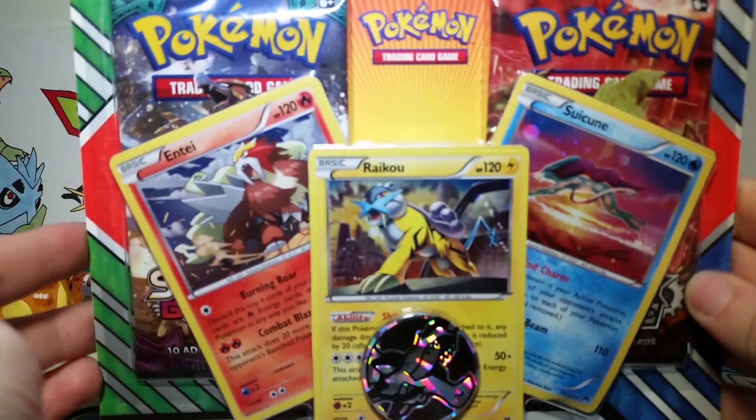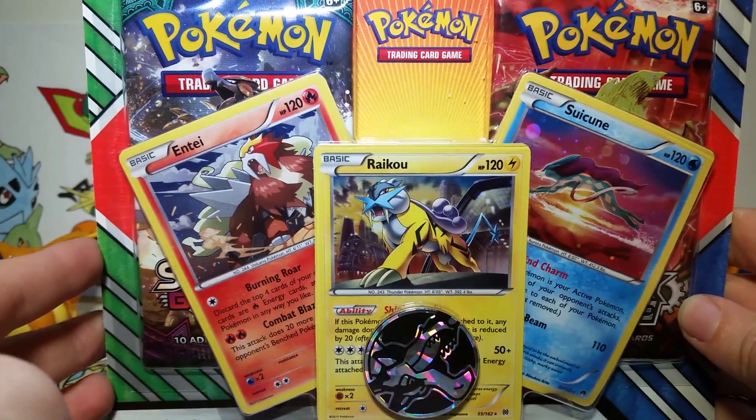Hello friends, how's it going? Today I'm going to be opening up this little blister here with Entei, Raikou, and Suicune cards, so let's get into it.